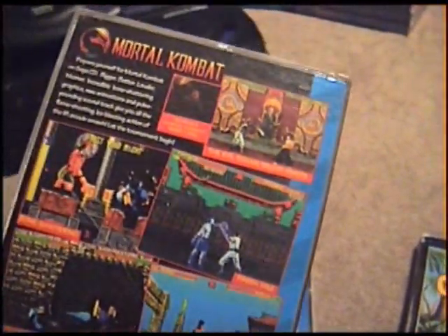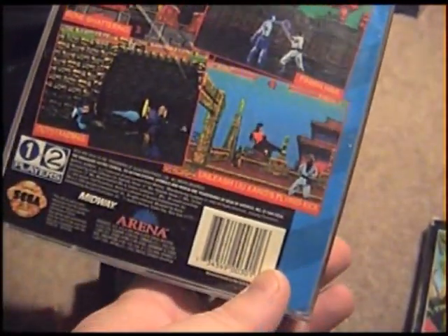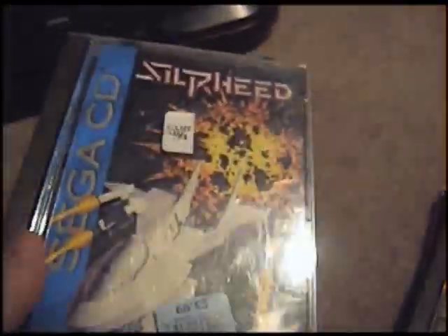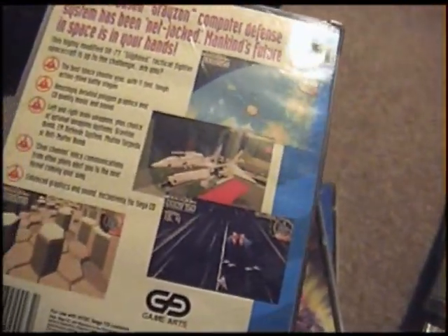Let me show the back here. Pretty awesome game — Arena made the Genesis version as well. Silphied — that one's pretty cool, it's kind of like an old arcade shooter, a space shooter. It does use polygons though, and it's kind of neat.